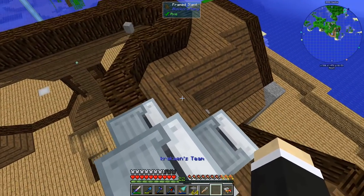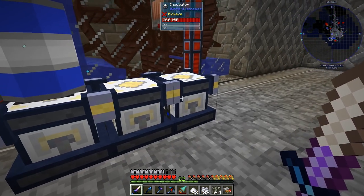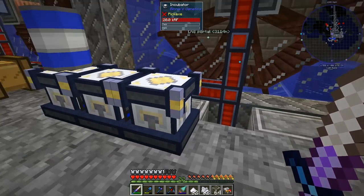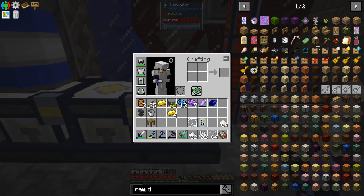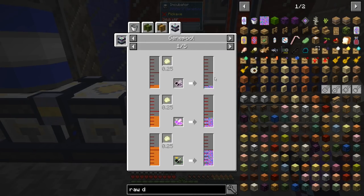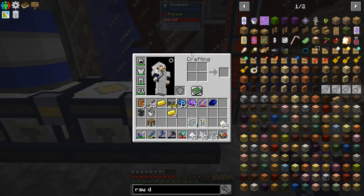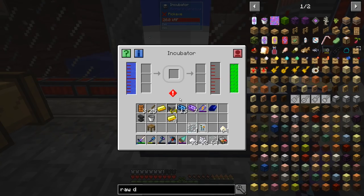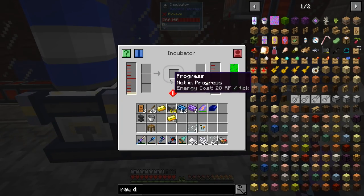I've made the three incubators — as it turns out we kind of need four, but we'll get to that. Over here we're going to put the growth medium; as you can see it's currently producing some growth medium in here.